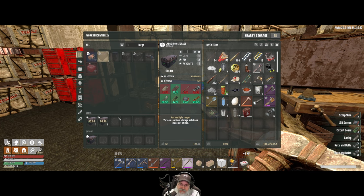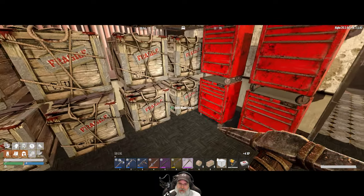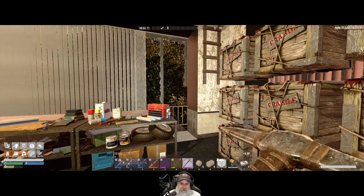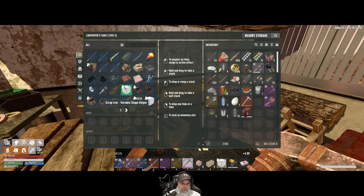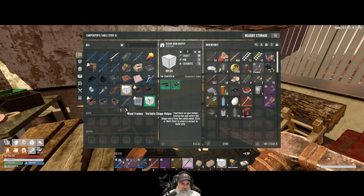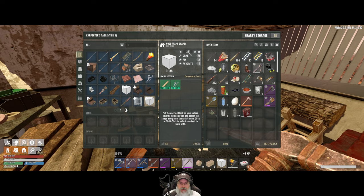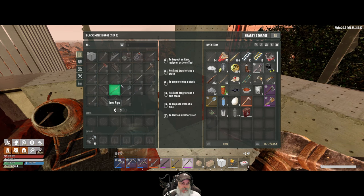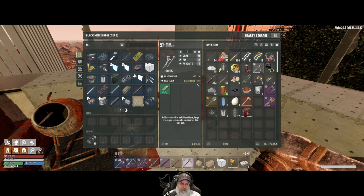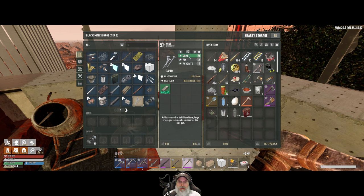I'm going to start with four of these since they have so much storage space. Then later on we'll totally get organized. We got to start some frame action - wood frames. How many of those can I make? 28. Looks like nails are our stopping point, which we can make pretty easily as well. It also requires iron ingots and we get 20 per. Let's make 20 batches and we should get 400 nails. That's good.